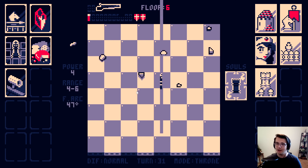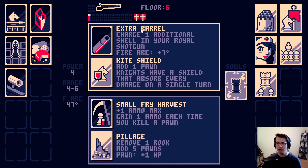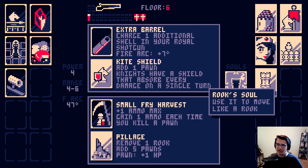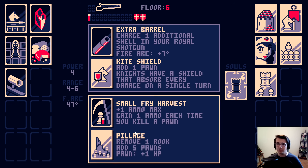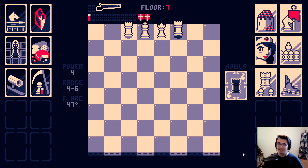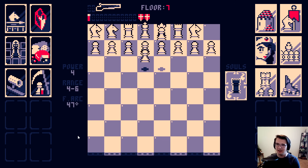These fights are going better and better. Here I can charge an additional shell in my royal shotgun, but knights have a shield. I can't let knights have a shield. Here, plus one ammo max, gain one ammo every time I kill a pawn. And then here, remove one rook, add five pawns. Damn, so I'm basically never gonna run out of ammo. It's just I gotta deal with the pawns having more HP. I think this is still worth it, but damn, this kind of hurts. It feels like a lot of the times I'm taking upgrades is just gonna make life worse for me.